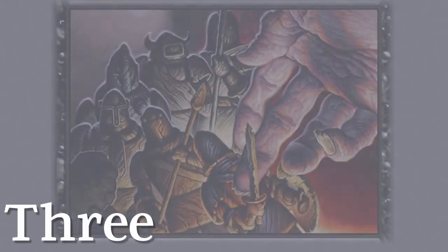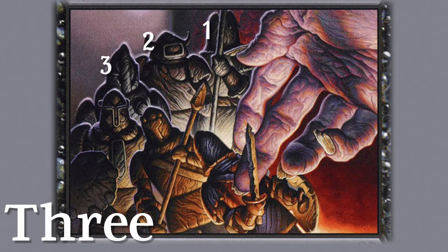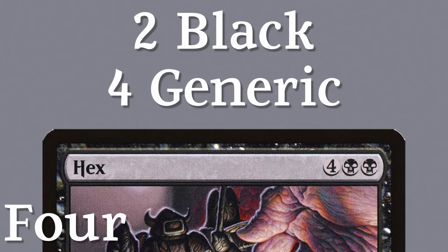3. In the card's artwork, we see 6 figures. 4. It costs 6 total mana — 2 black and 4 generic.